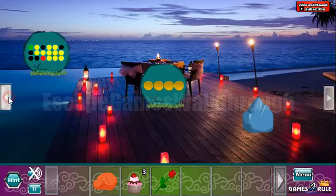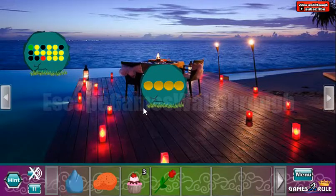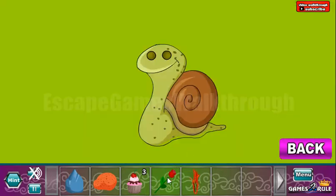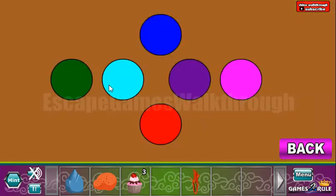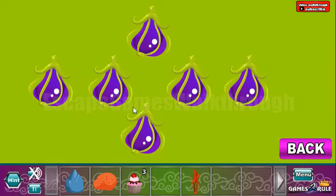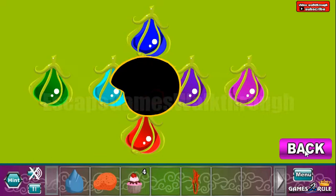And now going to the left, further to the left. Here we can take the stone and here we can take the grass. Let's use the flower on the snail. So we have a hint with the colored circles, and the same colors we need to paint these fruits: blue, red, teal, green, violet and pink. We've got one more cake.